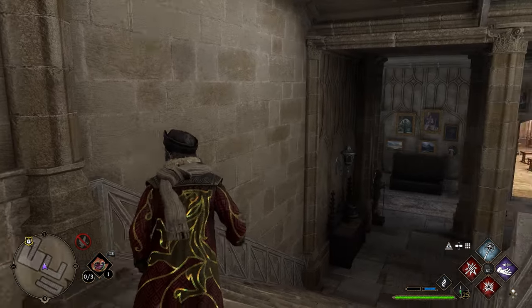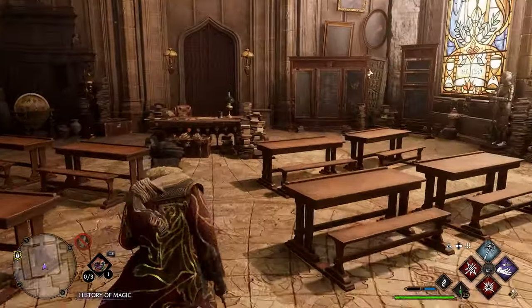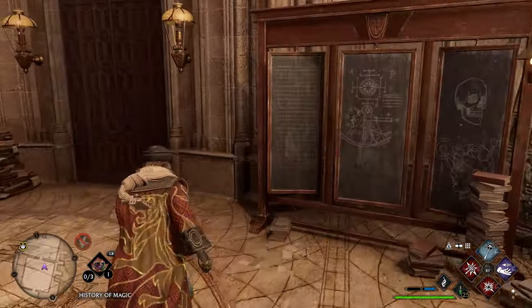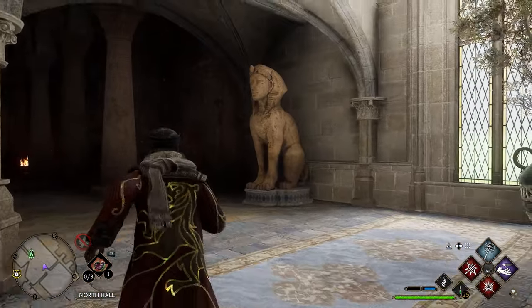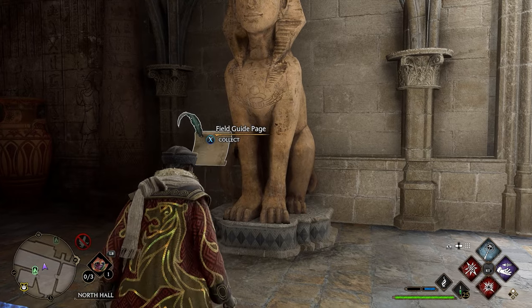After completing the moth frame, head back down the stairs and into the history classroom. Go back through the door in the back of the classroom. Once going through this door, you'll see a sphinx on your right. Use Revelio in front of the sphinx and you'll get your next page.